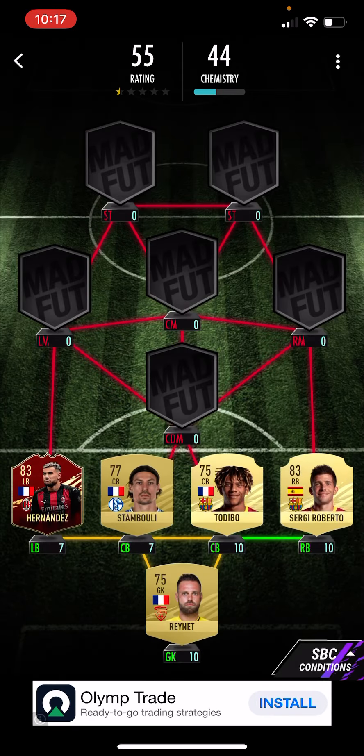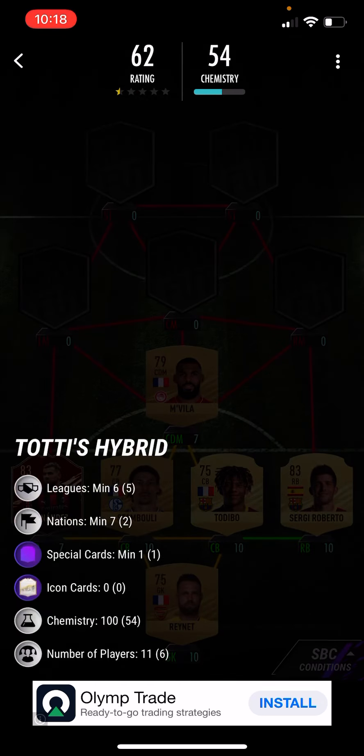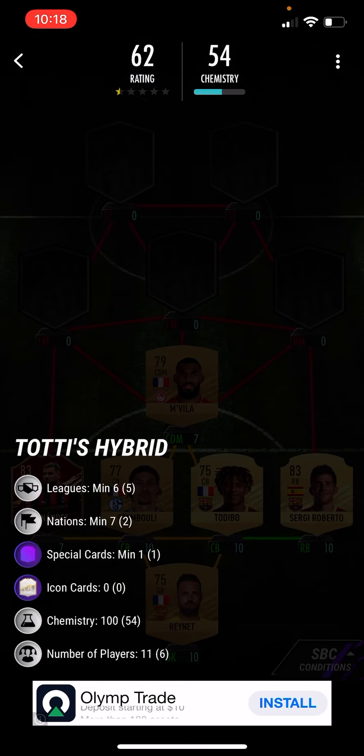You can put any French special card that is from a different league, or you could just use Matawidi here and then use Theo Hernandez there. But I've used Theo Hernandez, so I'm going to use Envia over here. So now that's just six players, five leagues and two nations.